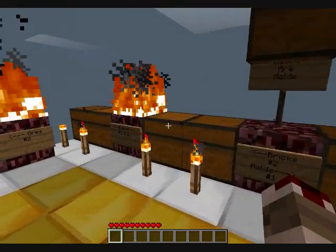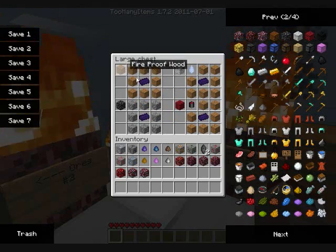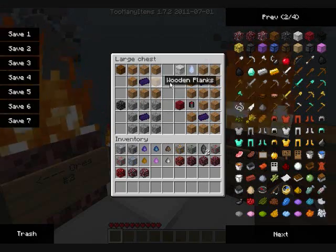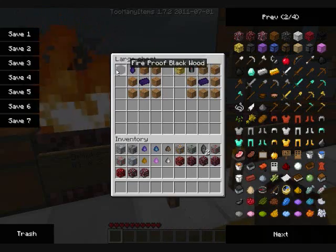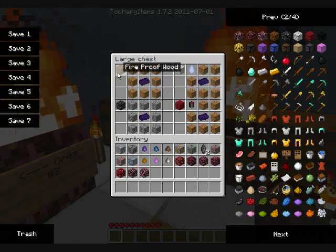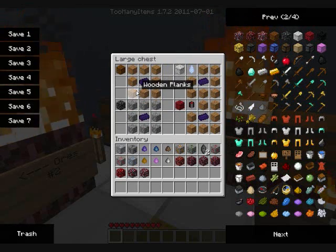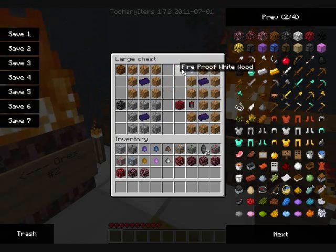Now for decorative blocks, which are useful for building and decorating your house — options include red, white, reinforced cobblestone, and black and yellow. To make fireproof wood, you use normal wooden planks with crystallized obsidian. For reinforced cobblestone, use cobblestone with the crystallized obsidian ingot instead.